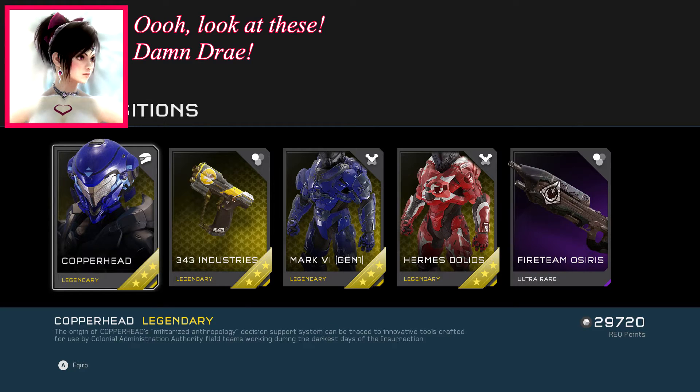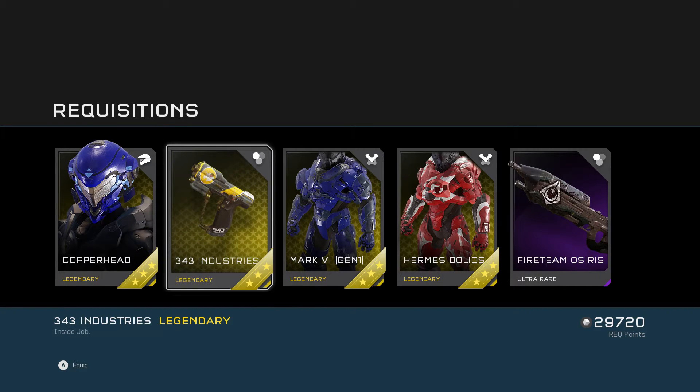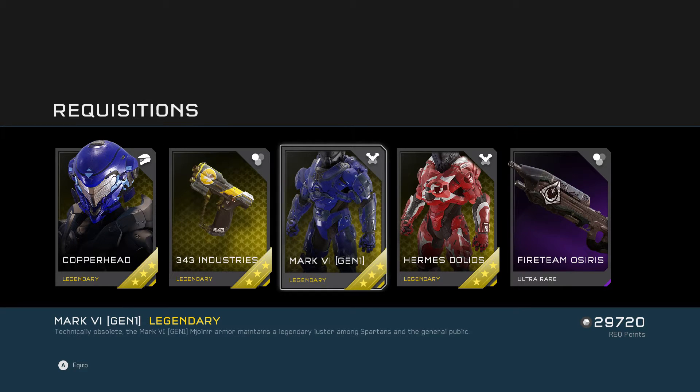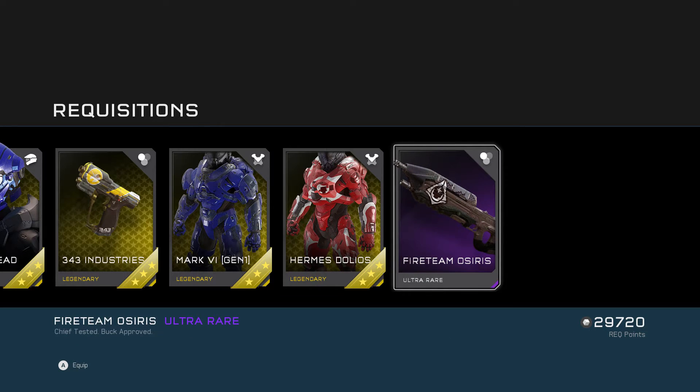All right, so we have Copperhead — the regular Copperhead — the 343 Industries weapon skin for the magnum, 'Inside job.' Mark VI Gen One — 'Technically obsolete. The Mark VI Gen One Mjolnir armor maintains a legendary luster amongst fans and the general public.' And we have Hermes Dolio's armor piece — 'the enhanced mobility subsystem embedded into the Hermes prototype is so powerful that only a handful of Spartans can use it safely' — like Kelly. And the Fireteam Osiris weapon skin for the assault rifle — 'Chief tested, Buck approved.' That's a funny caption.